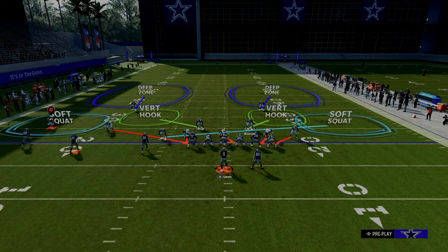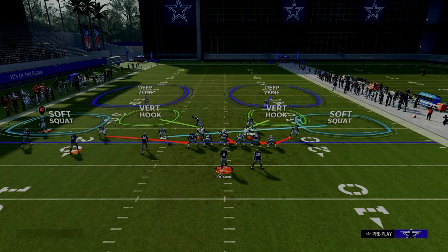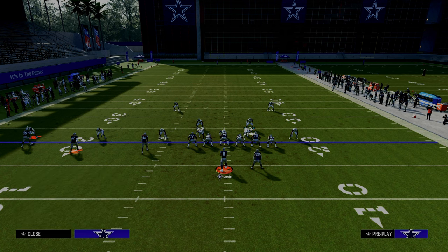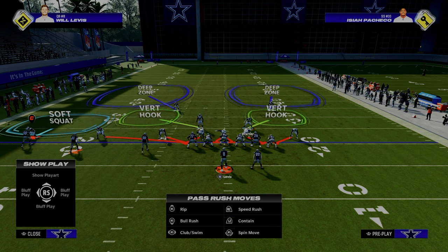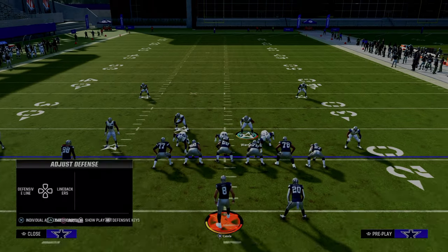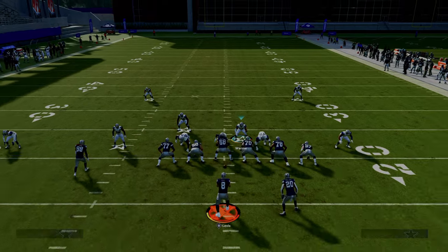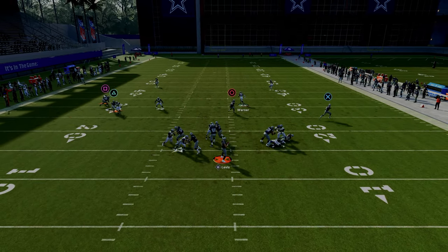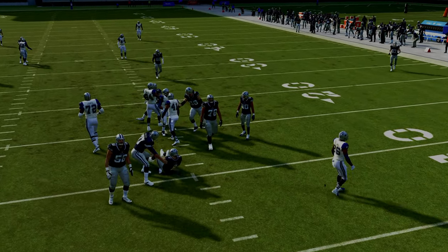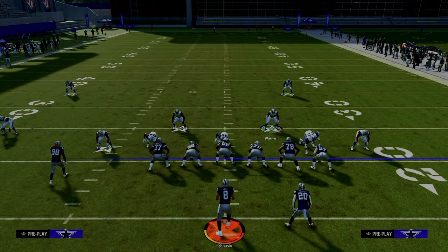So when you blitz Trips Tied In, it's really helpful to blitz it off of the left. What we can do is take this R1 corner and send him off the left-hand side, then drop this guy into coverage. This five-man pressure means they will have to block a running back in order to pick this up.